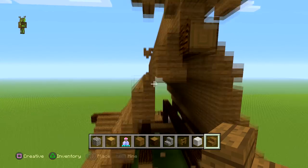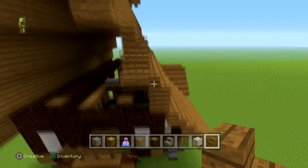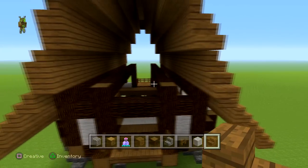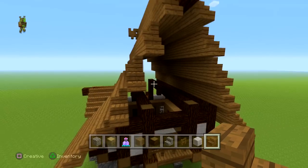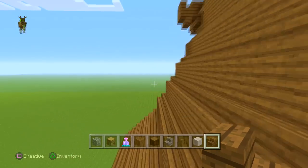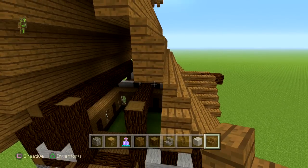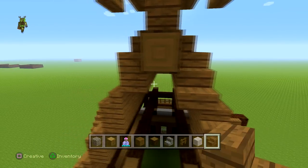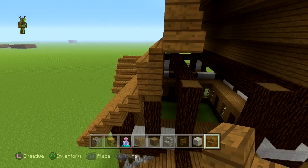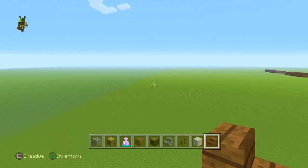Going down until you get to that point where the roof starts to slope down even more — we should have a roof design a little bit like that. We're going to do the same for the other side, on each block just putting another stair to give it a little more jagged edges and a little more detail. I'll show you how to put a lot more detail into the roof a little bit later. So far it's looking pretty fancy.